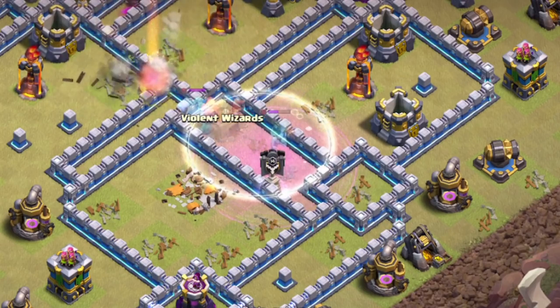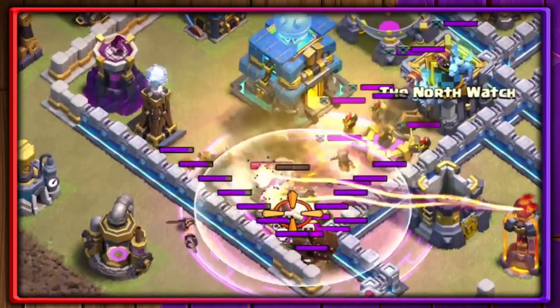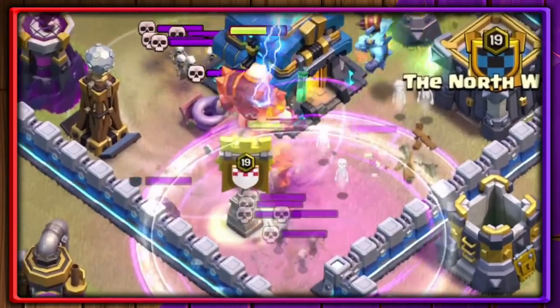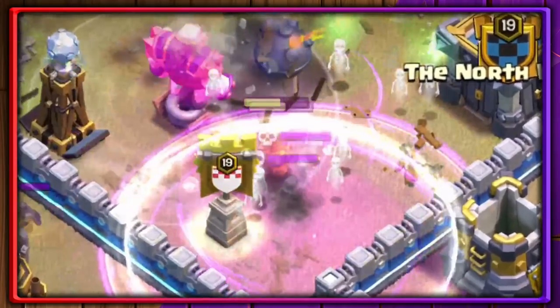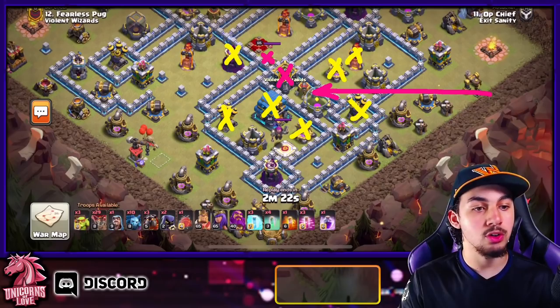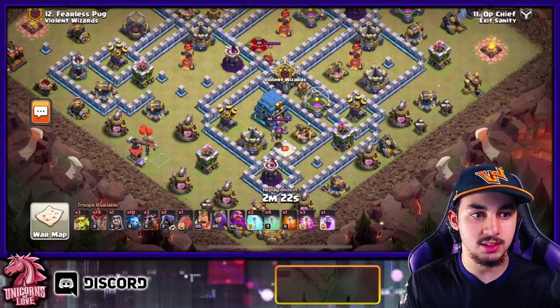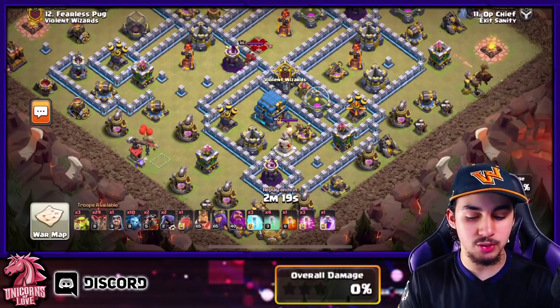Be very careful about where you place your Battle Blimp, because you don't want it to fly right over the Town Hall since the Wizards will be able to get rid of it. The Giga Bomb will be able to get rid of the Wizards and stop them from getting any more value, so keep that in mind. Try to use it in an adjacent compartment where your Wizards will not take any damage from the Giga Blast.